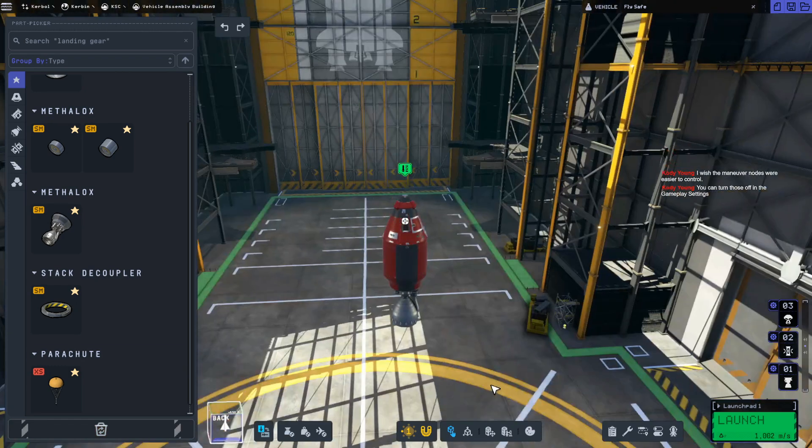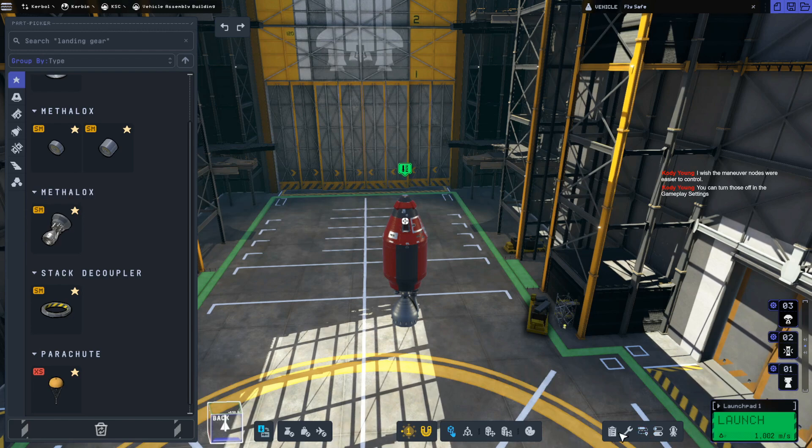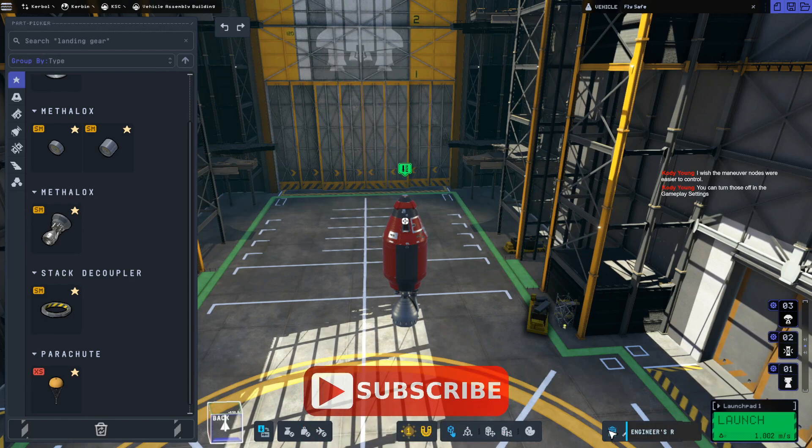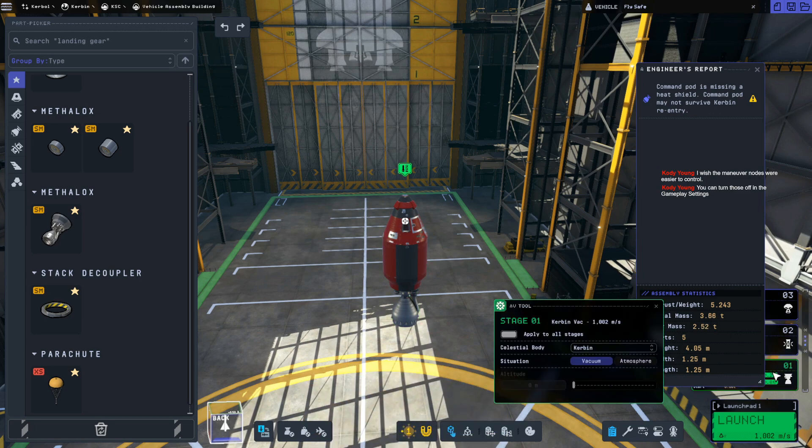So not an SRB like you would have in Kerbal Space Program 1. There's an engineer's report down here - that's what I'm looking for. We have a pretty massive thrust to weight ratio. I would love it to give an atmospheric thrust to weight ratio, but I don't.